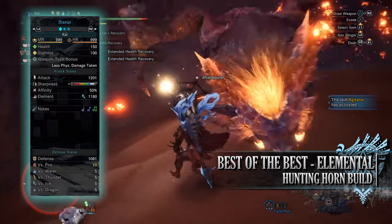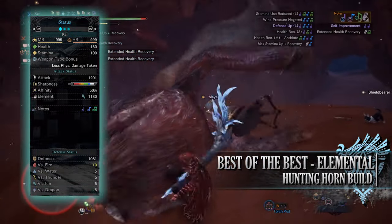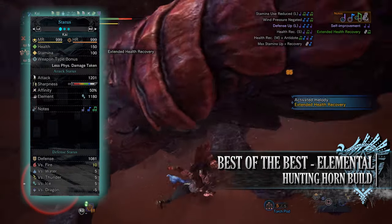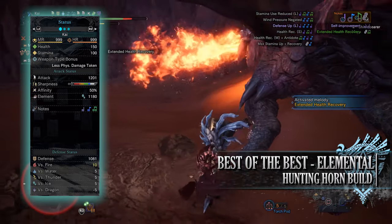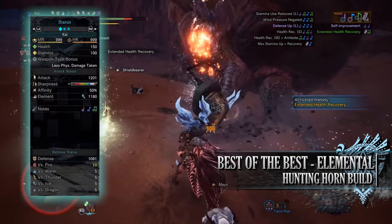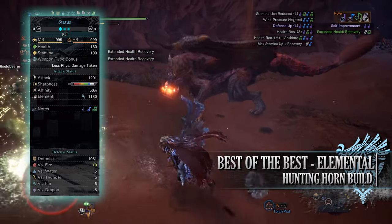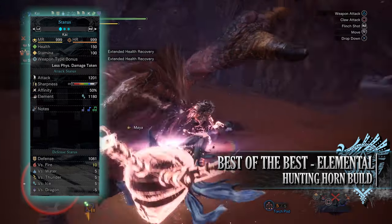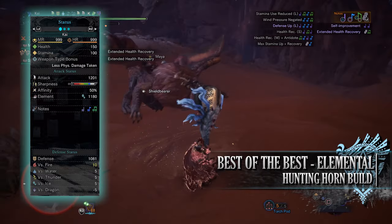If you've done what I've done here you'll have a build with 150 health and 100 stamina, which will be 200 health and 150 stamina when you're on a hunt and taking all your relevant consumables. You'll have a raw attack of 1201 with a decent chunk of white sharpness, you'll have 50% base affinity — this can easily be 100% when you take into account the buff from Agitator as well as Weakness Exploit. Please note that the base affinity rating and the ice rating shown here are with the True Dragon Vein Awakening buff in effect.